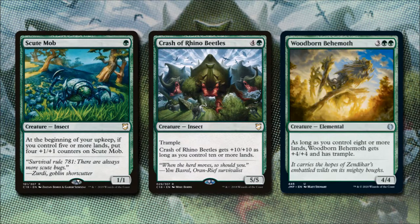Scootmob costs 1 green and is a 1/1 insect creature. At the beginning of our upkeep, if we control five or more lands, we put four +1/+1 counters on Scootmob, so this little bug can get big. Next we have Crash of Rhino Beetles — it costs 4 and a green and is a 5/5 with trample. Once we have 10 or more lands on the battlefield it becomes a 15/15, and since you've already seen the ramp, you know that's probably possible.